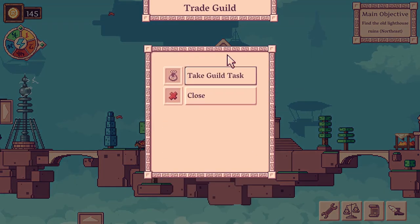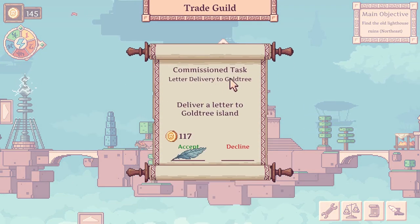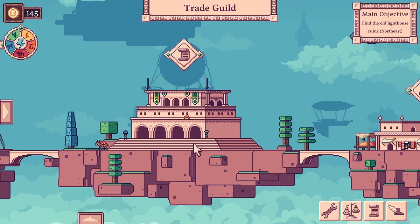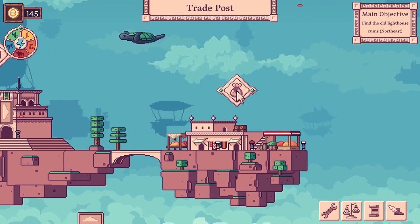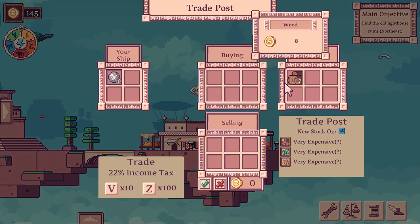Let's visit the trade guild and take a little quest, because we'll have to fly to the island of Goldtree and deliver a letter, and we'll get 117 quid. That ain't bad. Now let's see how much we can buy from here, and at what prices. They're selling wood for 8 quid a pop. That doesn't sound too bad - I think we can sell that for higher prices elsewhere. So I think I'll get all that.